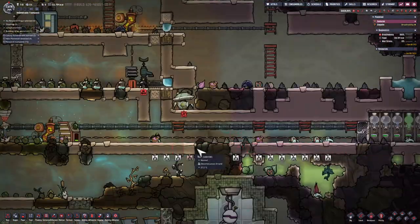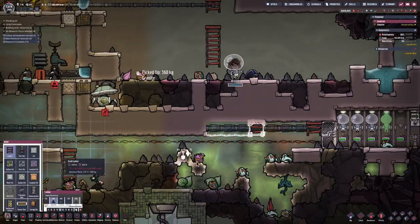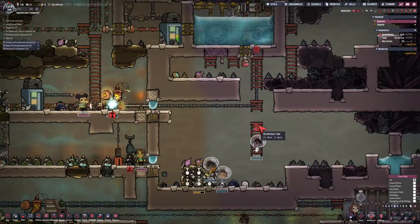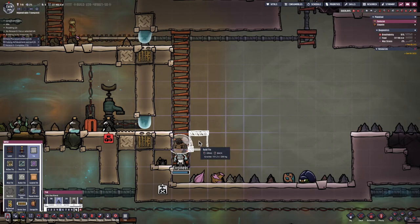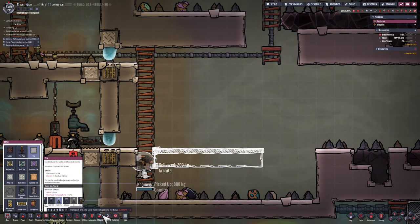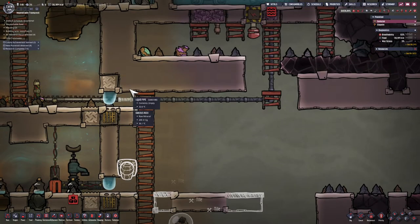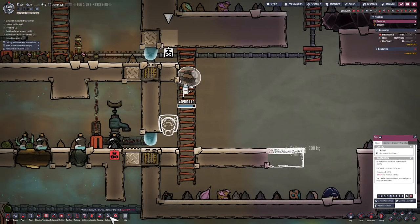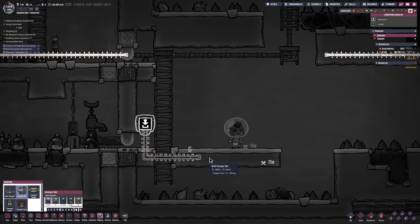I measured this out and decided I'm going to need an extra tile underneath. So I'm digging out space for them to be able to walk to their Atmos suits, creating another layer of tile, then digging out. I'm going to make this out of granite and make it six tiles wide. The idea is I'm going to have food dropped off right here and ingredients dropped off right here, but before I drop them off they're going to go through this system of cooling.